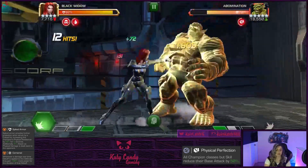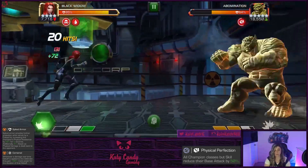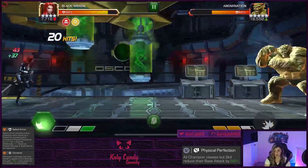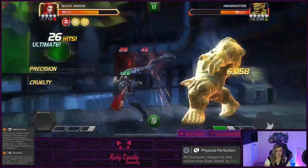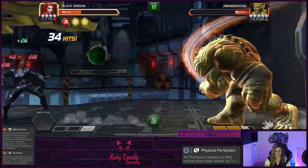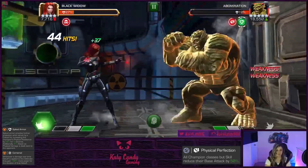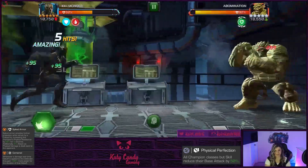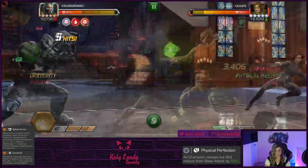Abomination can be tricky here because you need a poison immune champ, and I can't think of any Skill champ that is poison immune off the top of my head. Black Widow can bypass it if she's high ranked with good RNG, but it doesn't always work. Both Abomination's specials are pretty easy to dodge. You could also bring in Killmonger with the Void synergy — Killmonger will be able to shrug that poison with the Void synergy, though it isn't always 100 percent effective.